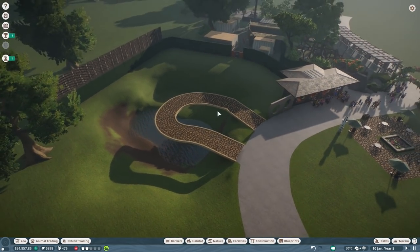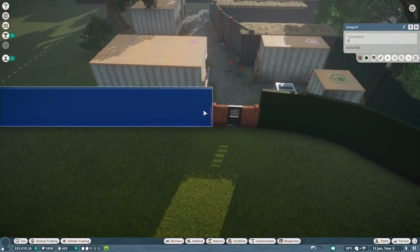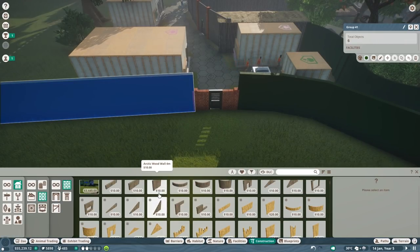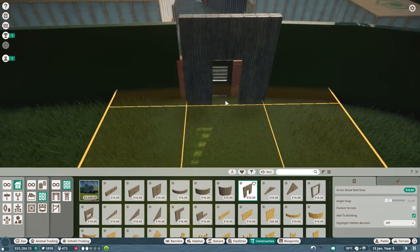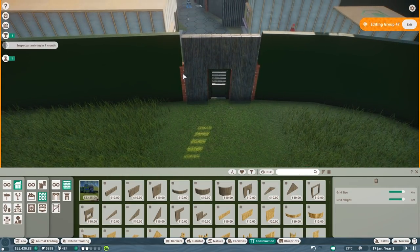I did purchase already some Bengal tigers. Now what I will be doing is putting in walls only - these are not barriers, these are the actual walls. The main reason why I'm doing this is to save some mechanical costs - costs for the mechanic - and simply because these animals cannot jump or climb these walls, which is quite fortunate.